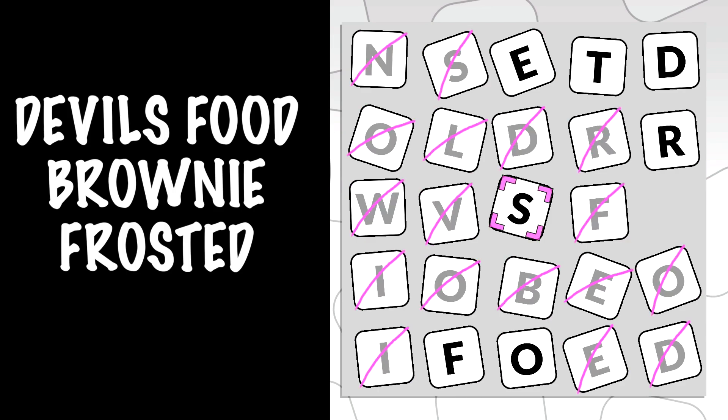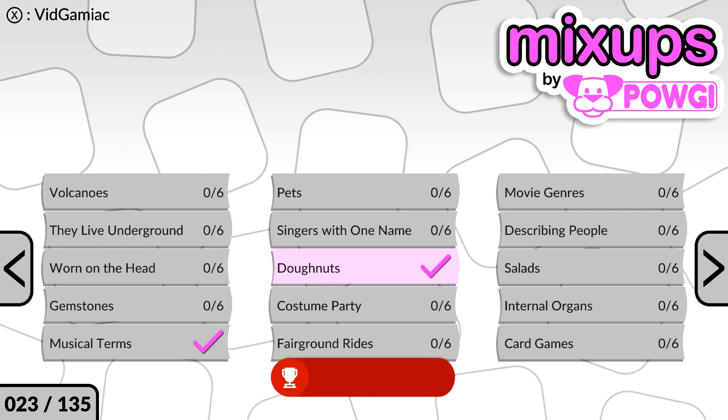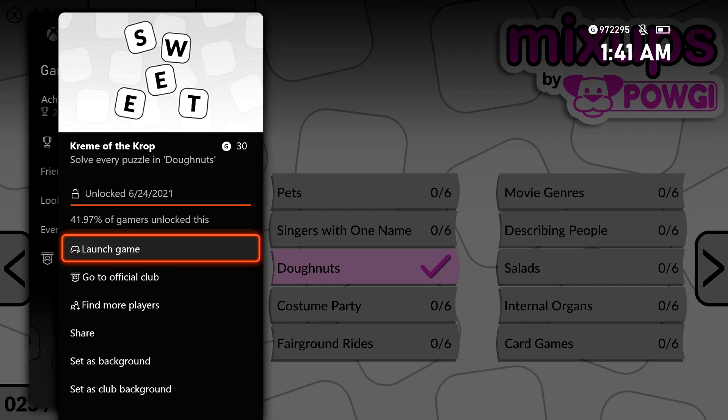Once you get all six of those in, you should be good for this puzzle set, and more importantly, you should be good for an achievement. There it is. This one's going to be 430 gamerscore. And that's all there is to it. Thank you.